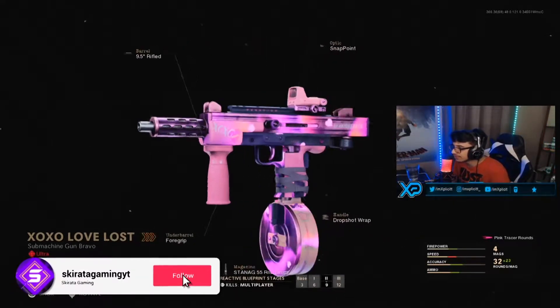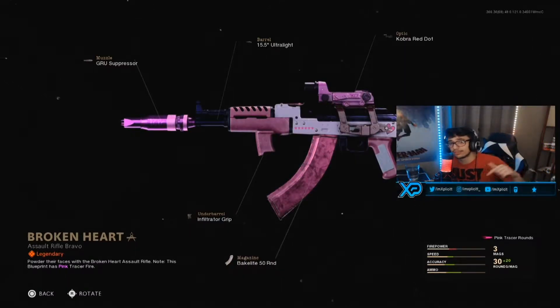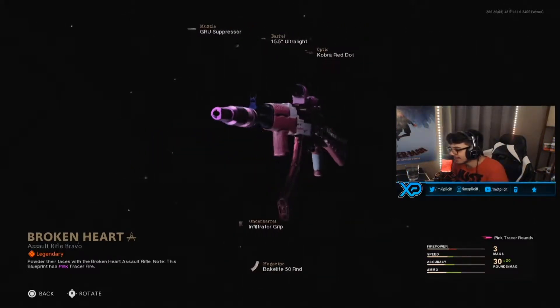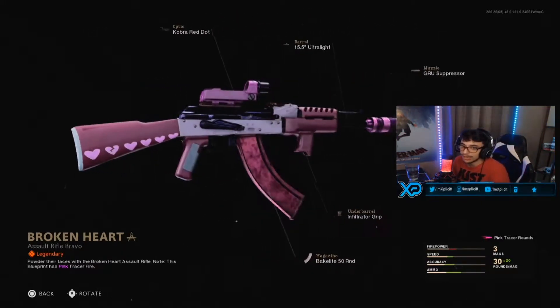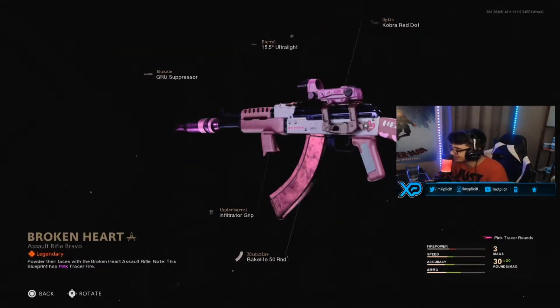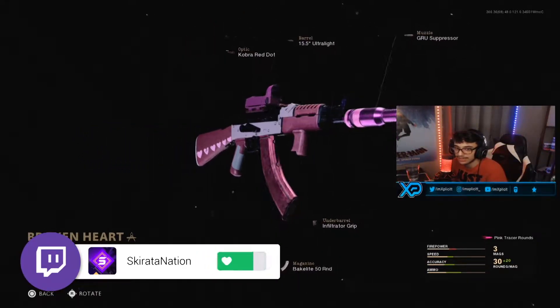Tracer Pack Rose Reactive Drop. That's a 360 view of the gun right there. Let's go ahead and check out the AK-47. By the way, the class setup for the Milano will be at the end of this video. The AK-47 actually looks better than the Milano — stock-wise, it looks way better. I like the hearts, I like the stock. The shape is just beautiful.